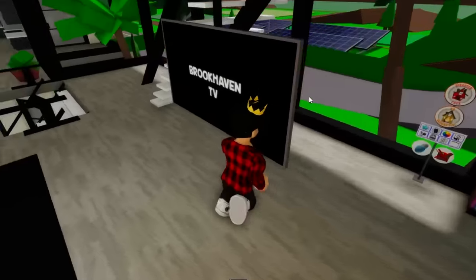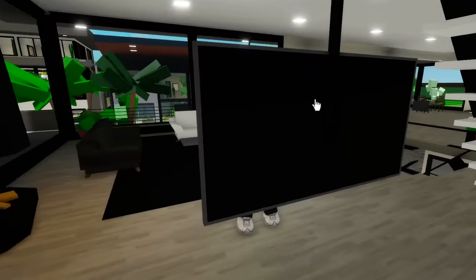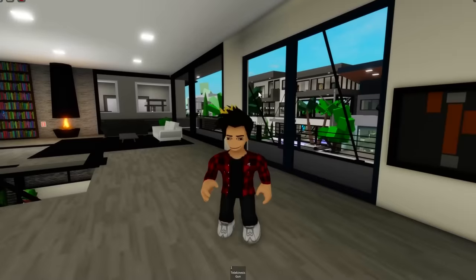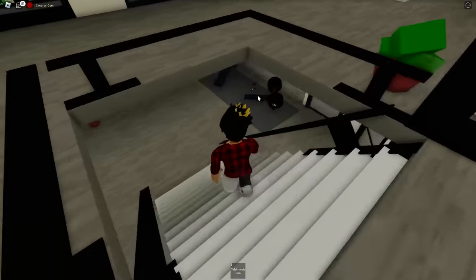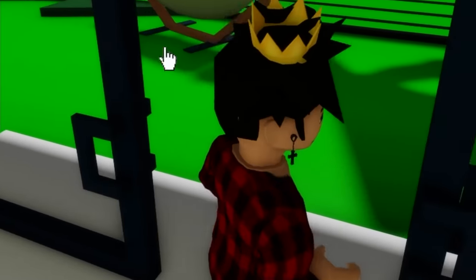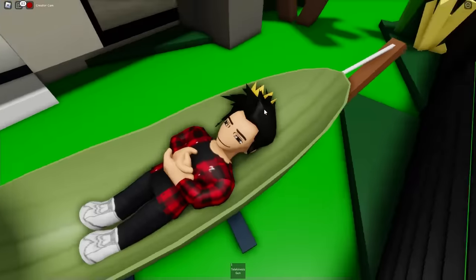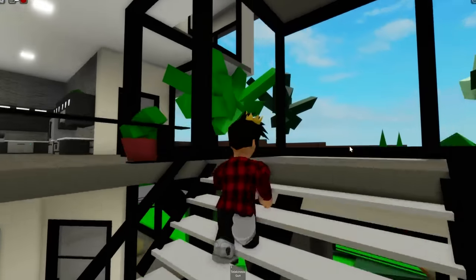Here we have this huge TV — I thought it floated, but it actually hangs from the other floor. Here we have a nice looking kitchen; I would love to cook in here. But I want to know, where's the safe in this house? The first thing on my mind whenever a new house drops is: where's the safe? Wait, what's this outside? Is it a hammock? That's so cool! We can just chill outside if we want. There's even a little inside gym.